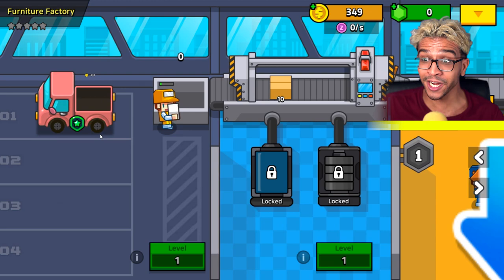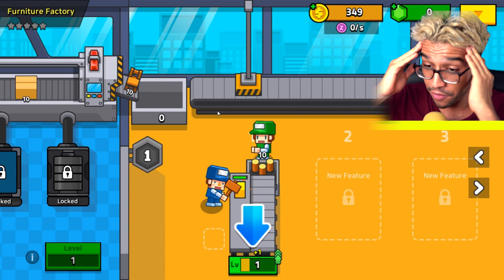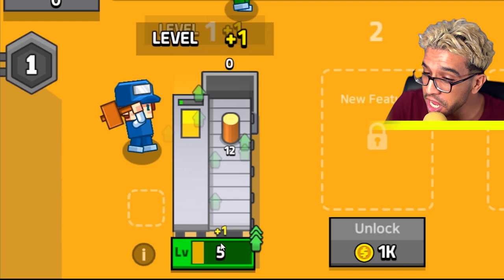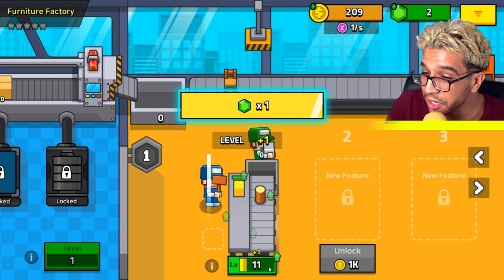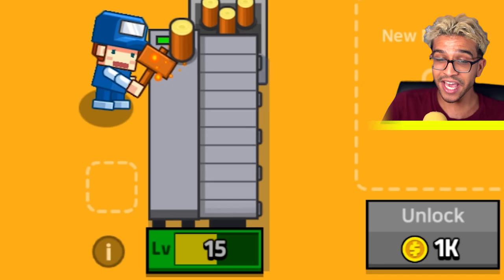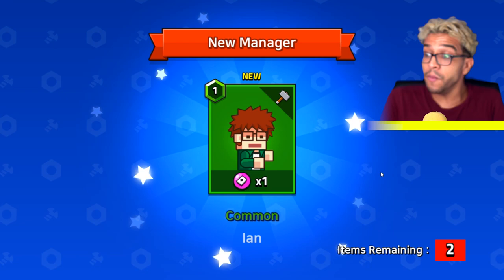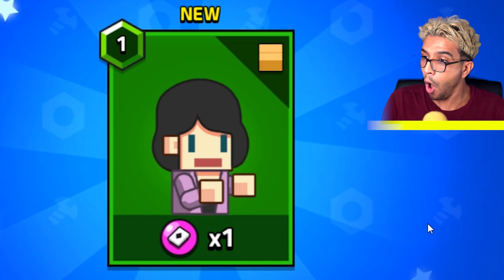Oh my god, look at this truck full of money. That gave us 349 gold! Now this is just the beginning, guys — we will grow a lot more and be a lot richer. Now let's go and level up this treadmill over here. We don't need a lot of money for that. This is looking really good right now. We already got it to level 15. What is this over here? We got a new manager! Ian!